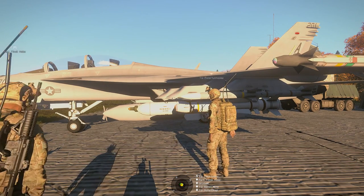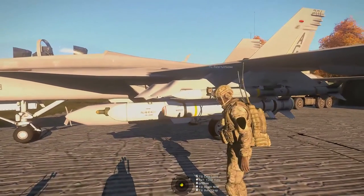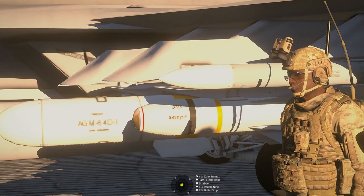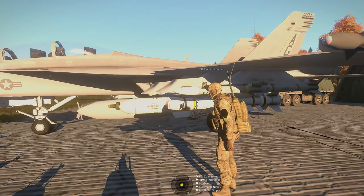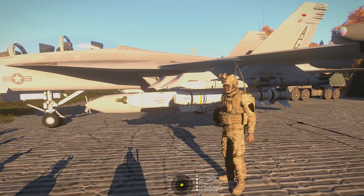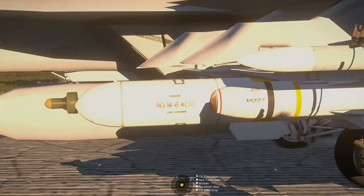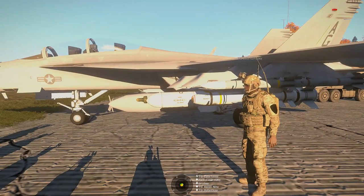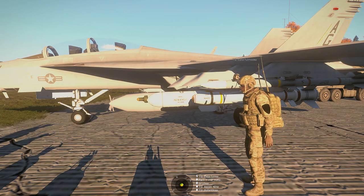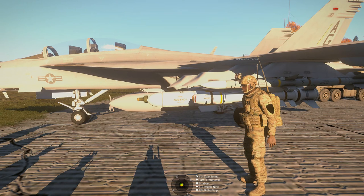Next in is the AGM-65. It's painted like a Hotel but acts like the Delta, so it's basically an AGM-65D. It is an IR-guided air-to-ground missile, good for taking out tanks and any sort of armor. It will only lock on to IR signatures, including armored vehicles. In this sim it won't lock on to people or buildings, although in real life you can actually do that.